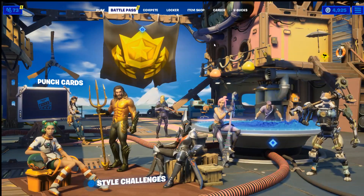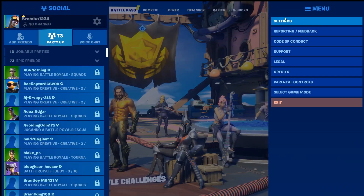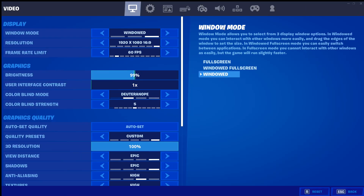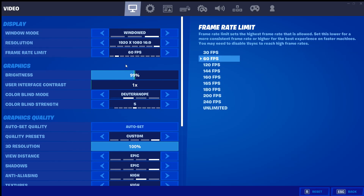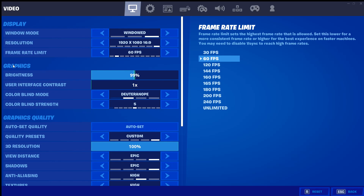Now I'm going to go ahead and show you the settings menu. Go to settings, and on the first tab here, scroll down to the color blind setting. You can raise it up — I think five works best in my opinion.